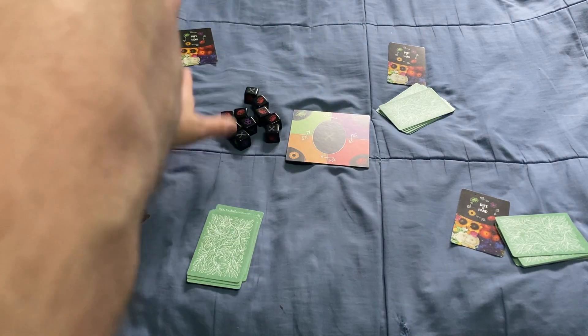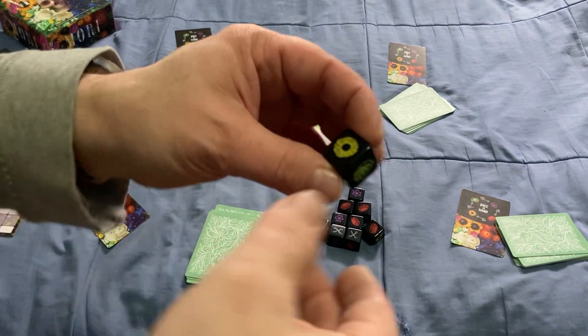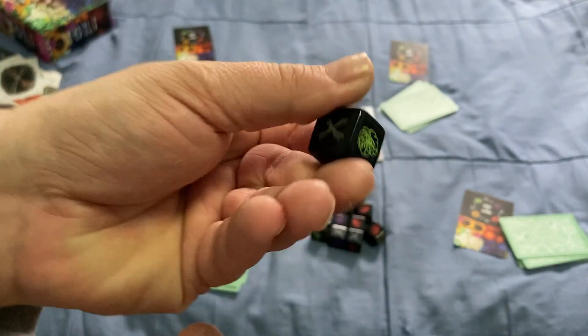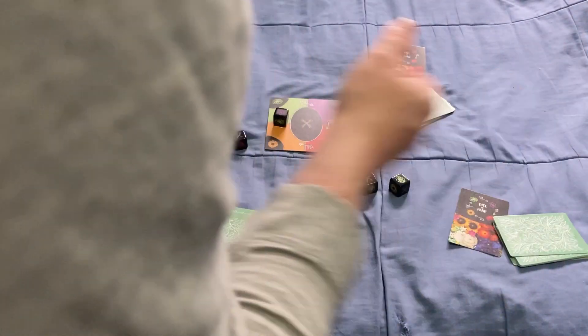You also get 10 dice. Each die has the four seasons on four sides and Xs on the remaining two sides. At the start, you shuffle these up and place them on the board where they belong — the four seasons in their spots and the Xs in the middle.